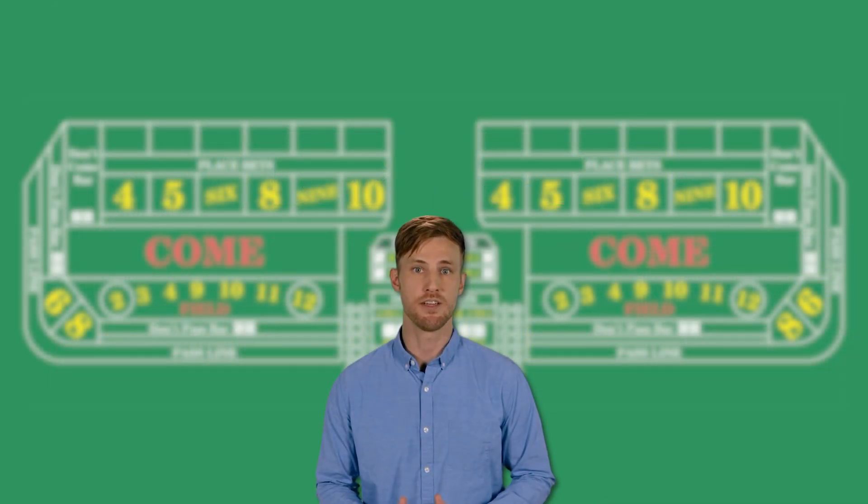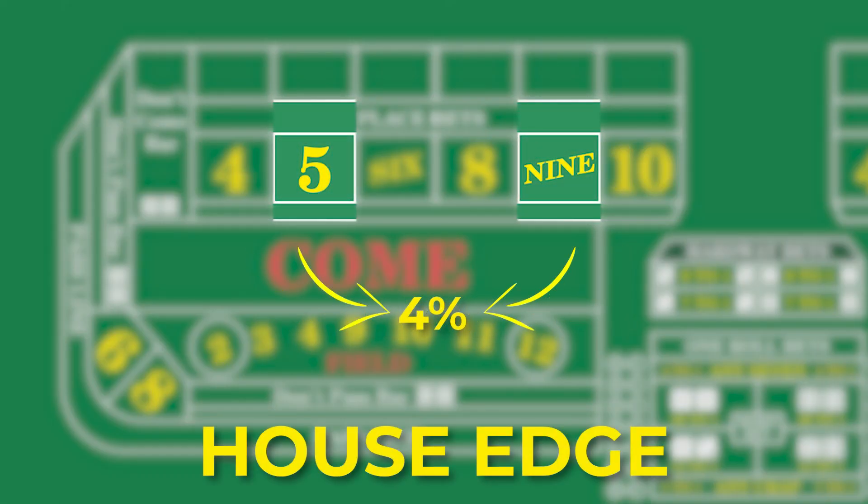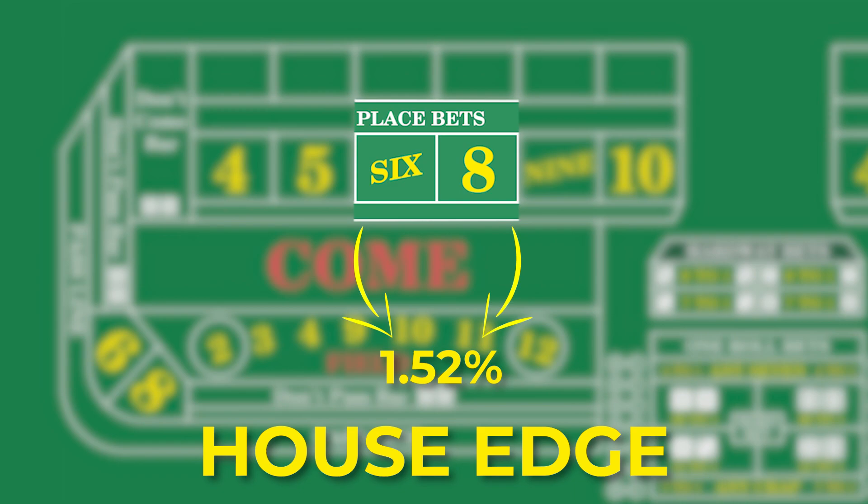Speaking of house edge, the casino gains a lot of advantage over players because on place bets, only one bet can win on any one roll. However, all place bets are lost when 7 rolls during the shooter's turn. The payout and house edge varies depending on which numbers you place your bet on, with the 6 and 8 having the lowest house edge among them.